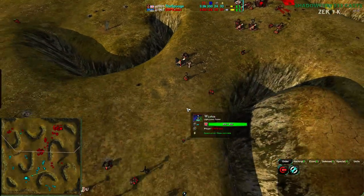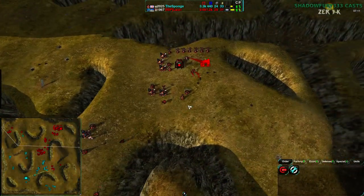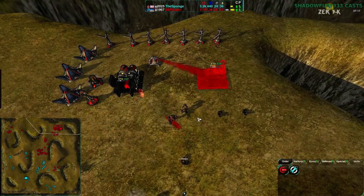I've mentioned before in the economy tutorial that priority is an important thing to do, because it makes sure that what you need built is built now, rather than just pushing a bunch of workers onto it or stopping other construction. Just set priority up and it gets all the resources first.